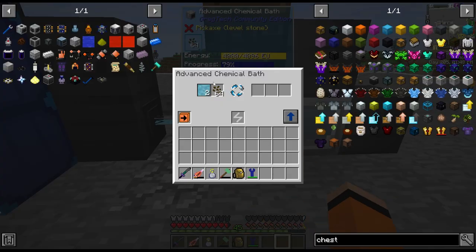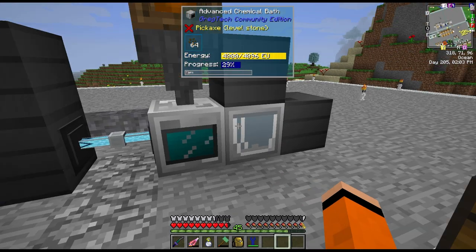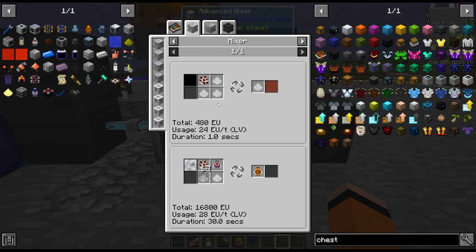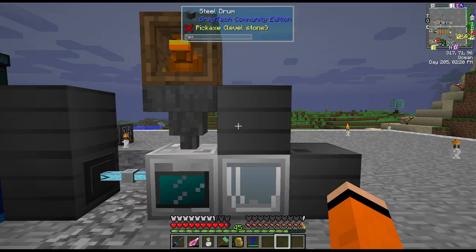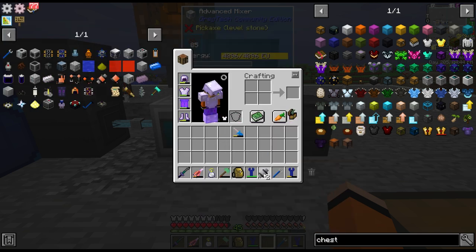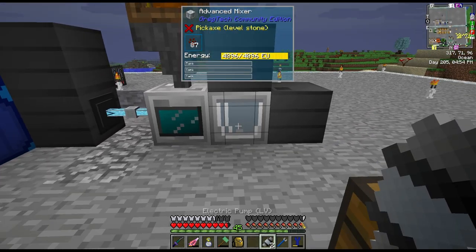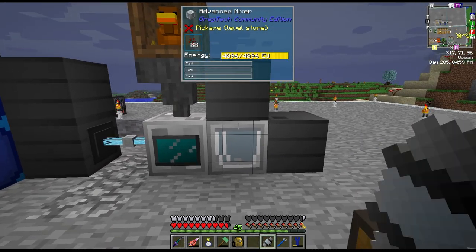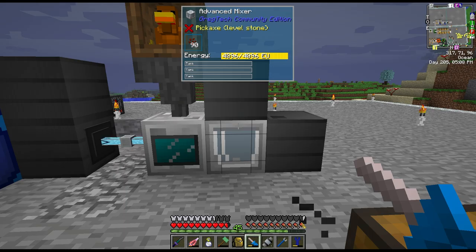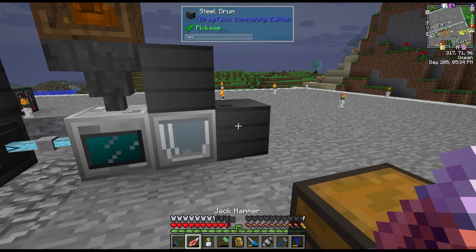The mineral resin then goes to a chemical bath being supplied canola seeds from a canola chicken. This mixes with our mineral resin and crystallizes the canola seeds, which go into a mixer that has to be mixed with our oil. I have to set the GPS on this drum and then put two electric fluid pumps on the mixer — these electric pumps can also be used on GregTech machines. I'll place the pump on the mixer, use a GregTech screwdriver to right-click the side, set it to import mode, and auto-output the crystallized oil to the right-hand side steel drum.